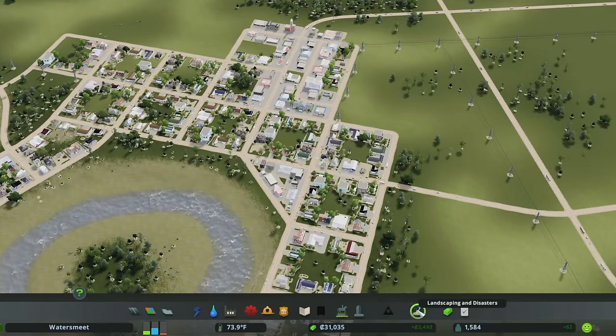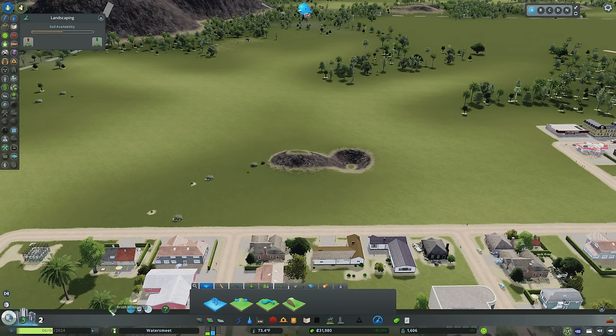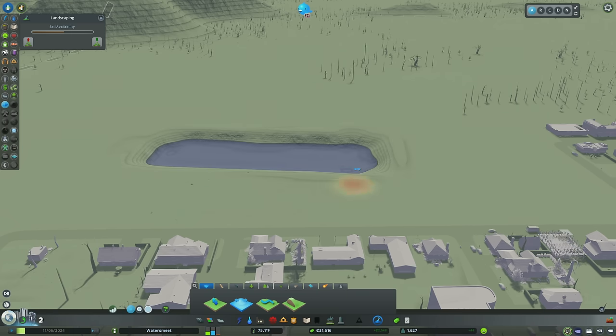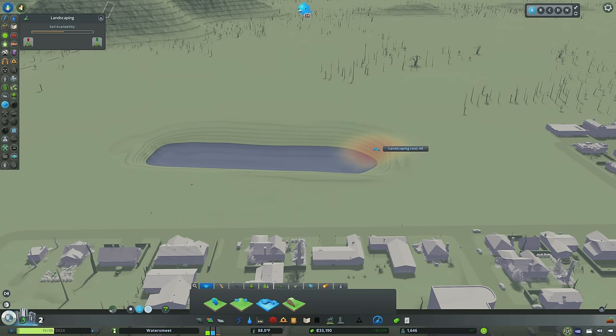Unlocking Tiny Town also unlocks landscaping and disasters, and I'd highly recommend mastering your landscaping tools right up front. The Shift Terrain tool — left-click creates small hills, right-click creates valleys. I'd almost always recommend using it at its lowest brush strength. The Level Terrain tool lets you right-click somewhere, take that height, and spread it out everywhere. The Soften Terrain tool I like to use with a medium brush size and low brush strength — it averages out the entire highlighted area and you can see the contour lines spreading.